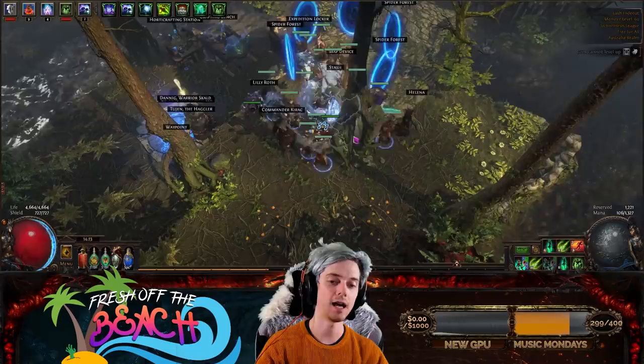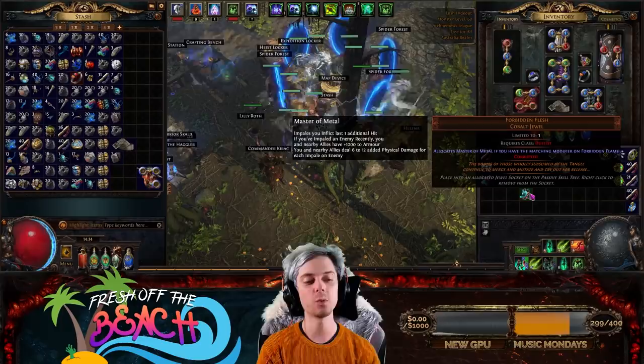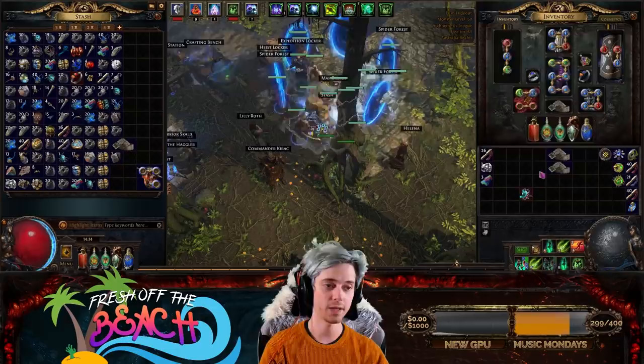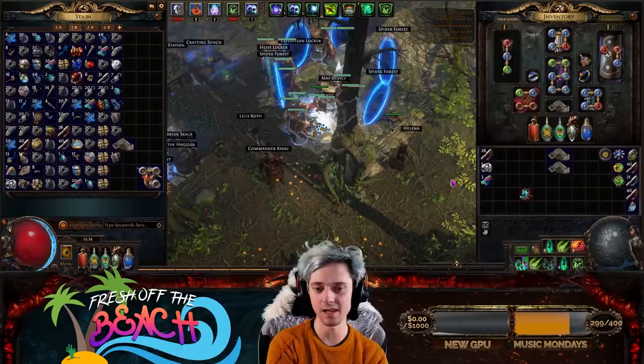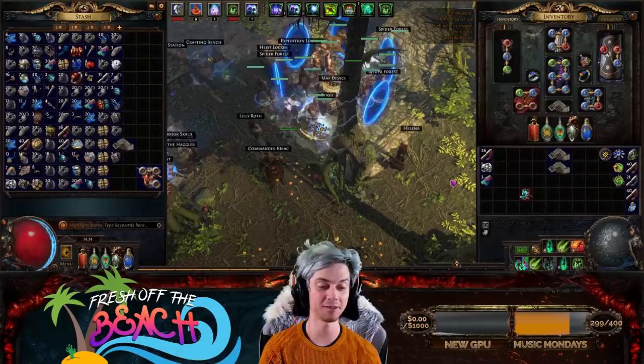We've done a few of those other bosses already. One thing I'm probably not going to be able to sell without buying a premium tab: the first Eater of Worlds we fought dropped an Allocates Master of Metal Forbidden Flesh — worth about 12 Exalted Orbs. My Six Link Fleshcrafter, Ashes of the Stars, and the rest of my gear mean I can do Maven now. I'm going to try to grind the Feared myself rather than buying carries, and we could potentially finish this series tomorrow quicker than I ever thought.